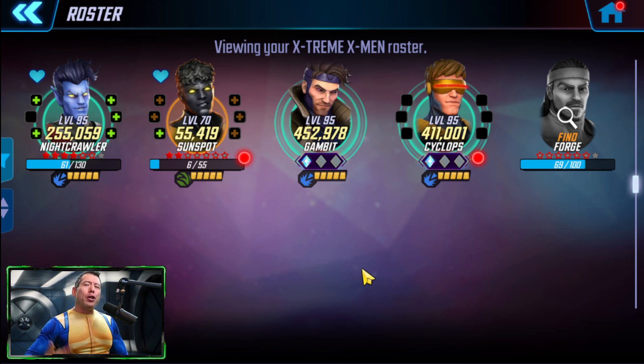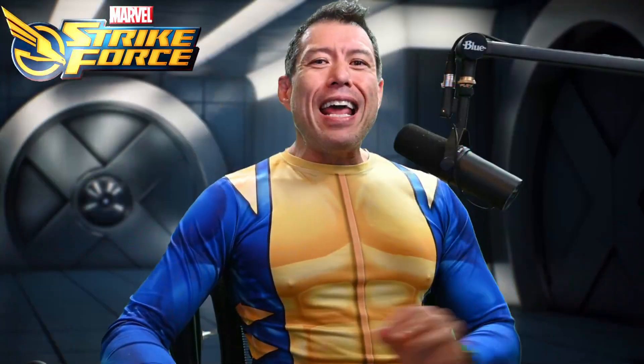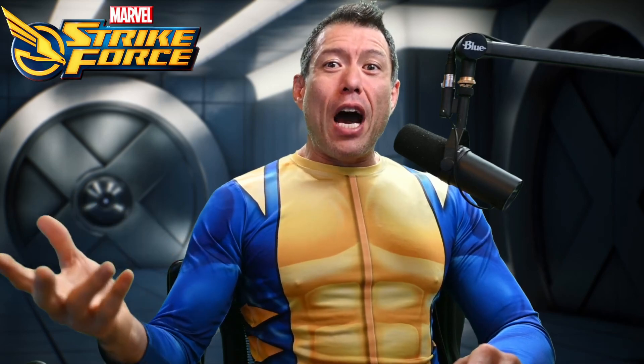Testing this morning with the four-piece — Nightcrawler, Gambit, Cyclops, plus Apocalypse and Archangel — we didn't one-shot the first node, did one-shot the second node, got most of the way through the third boss node, then brought in other characters to finish. Tomorrow we'll have Sunspot fully built and take him into the raids to see if that four-piece team with Apocalypse can handle all three nodes. Hopefully this video helps you decide on T4s and ISO-8 for Sunspot.